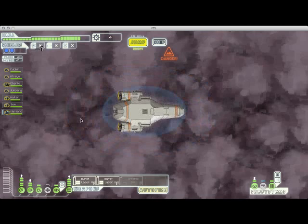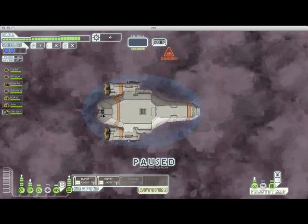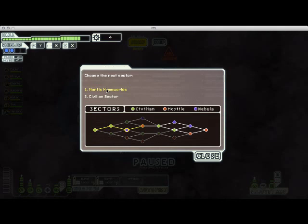We are hitting all of the empty sectors this run-through — that is four in a row, I've never managed to do that before. And here we are at the long-range beacon. Because it's in a nebula, there's no particular event that happens when you get to this beacon. If you get to a long-range beacon in regular space, there will frequently be an event, but not in nebulas for whatever reason.